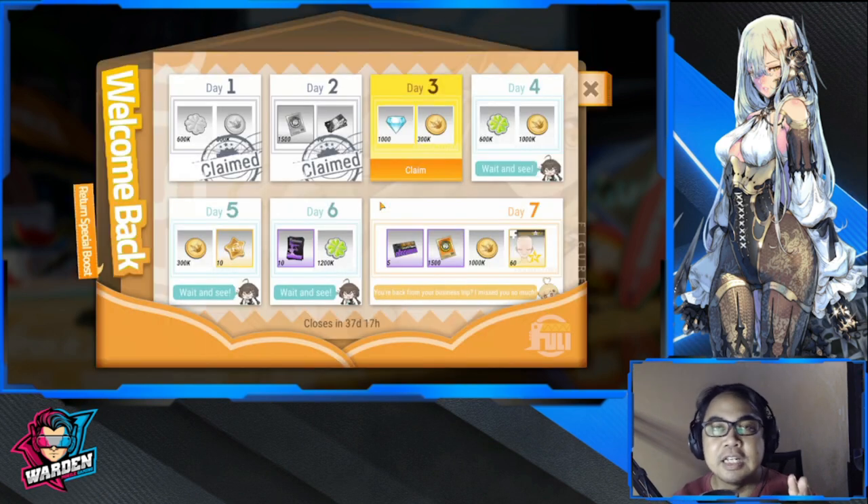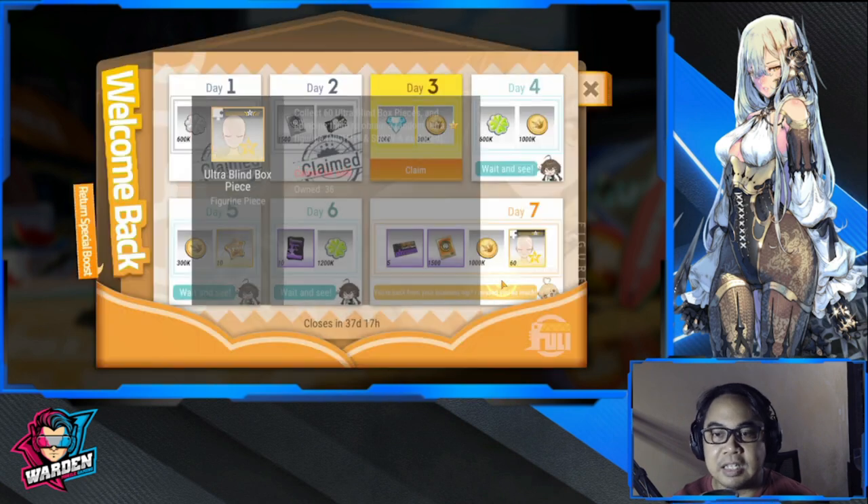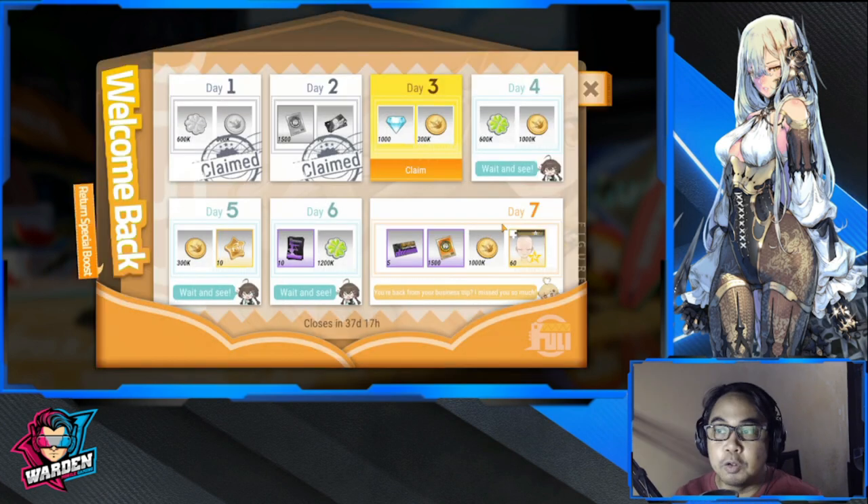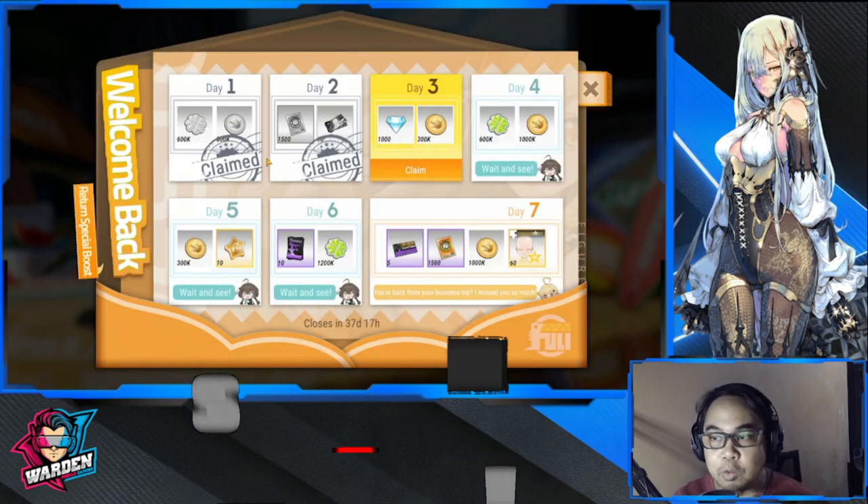When you go to the next circle, it's your return sign-in. These are very straightforward - just sign in every day for seven days and you'll be getting these goodies. This one is for one ultra, and this is 60 ultra blind box pieces that you can collect, which can give you an ultra. This is random, by the way, so collect them by logging in for seven days.